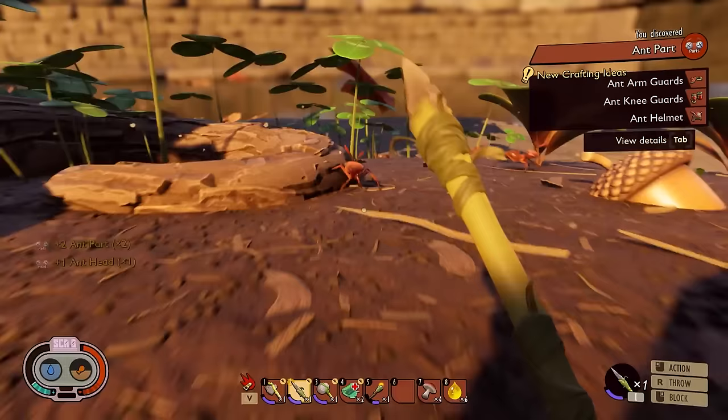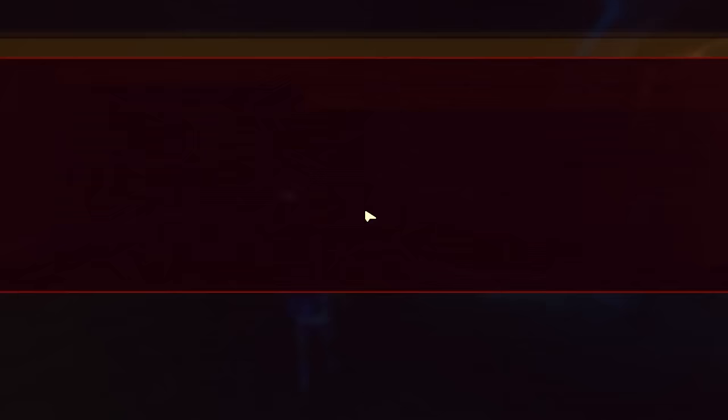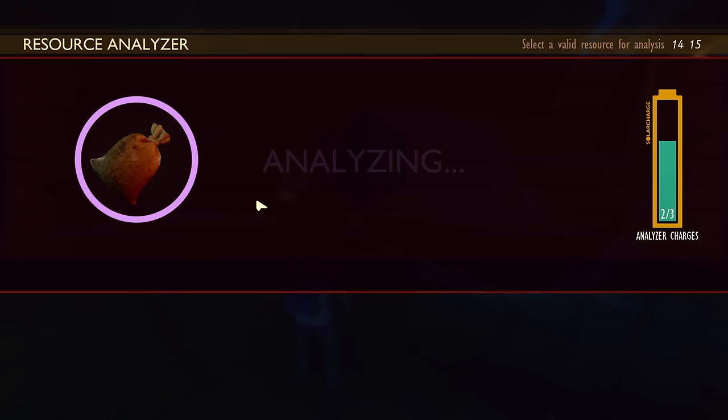Once it's built, you won't see any tools available under the Workbench Tools tab, and this is where the exploration and combat come in. Although harvesting certain items will sometimes teach you the recipe automatically, it's hit or miss. To unlock more recipes in Grounded, you need to use the mobile labs to analyze various resources you harvest or kill, just like you did for your workbench.